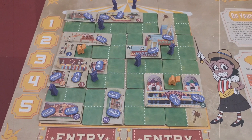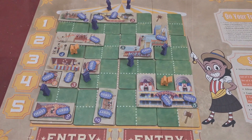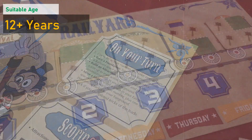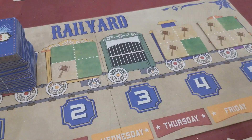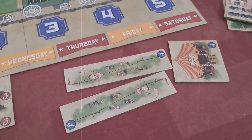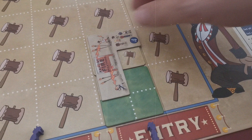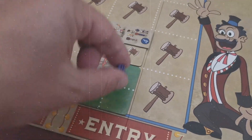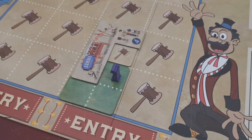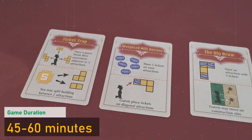Players aim to create the biggest attractions and draw the largest crowds. On their turn, players choose one of three different options: either pick a foundation tile from the train and place it on their board, or build an attraction placed on foundation tiles already placed, or move guests within their carnival to visit the attractions and buy tickets.